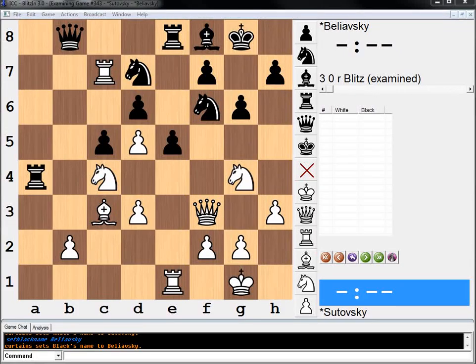Hi everyone, welcome to another practical chess position. This one is from Andre Volochitin's book, Perfect Your Chess. It's puzzle 91 in that chapter out of 100. Supposedly they get very hard once you get past 80, so we may have some trouble solving this one. But we shall try our best.